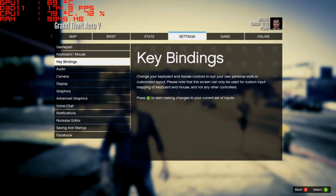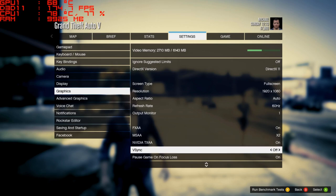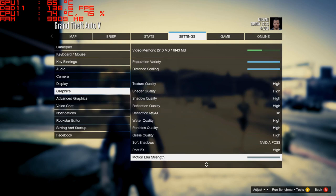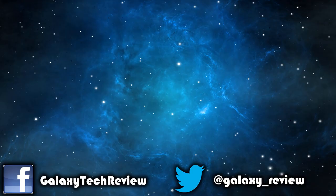Looking at our settings again: full screen 1080p, FXAA is on, MSAA turned on to use NVIDIA TXAA, V-Sync is off just so you could see frame rates up and down, population density and variety all up, and everything is pretty much high except NVIDIA PCSS for soft shadows. If you want to see any games on this particular laptop, please leave a comment below and I'll get back to you. This was Luke from Galaxy Tech Review — remember to like, and if you haven't already, please subscribe. I'll check you guys out on the next video.